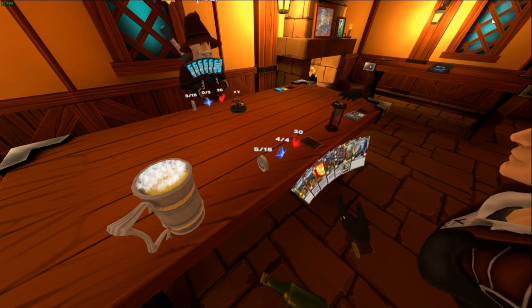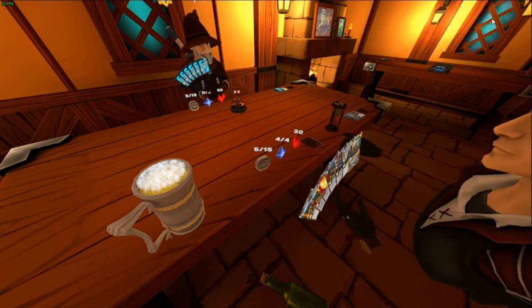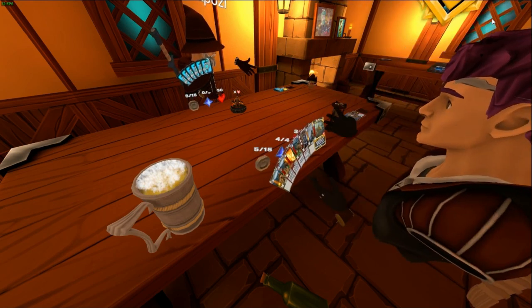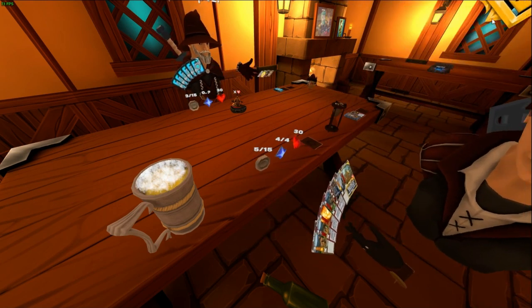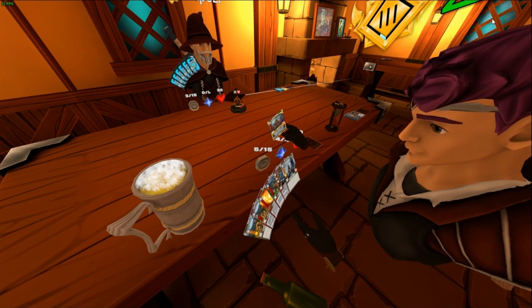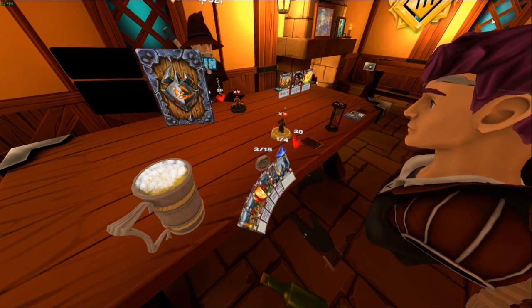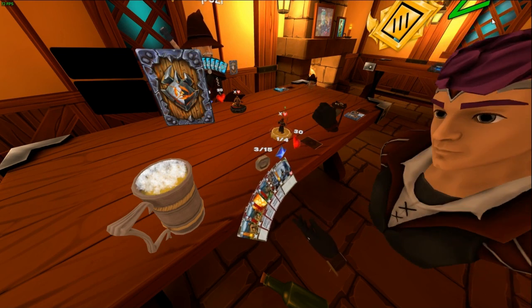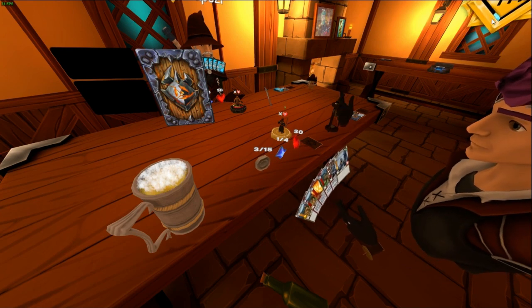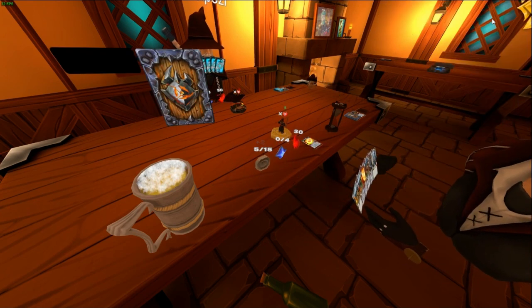This is a Grave Robber. As stated earlier, whenever I place this down I can take a random card from his graveyard — he only has three cards in there, but it can be useful in certain situations. If I enhance it for two coins, I can choose what I wish to take. I'll take that one — now I have Dead or Alive, which I can use against his Daring Swindler once more.